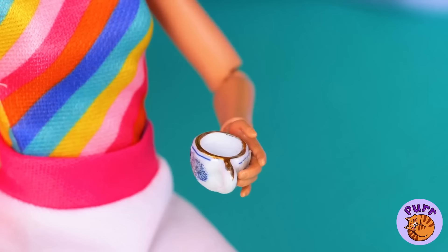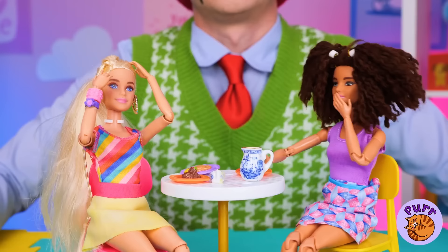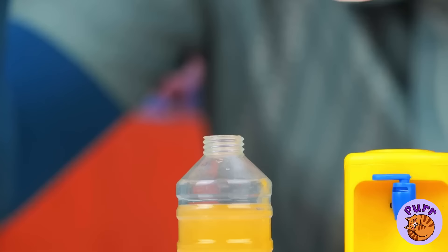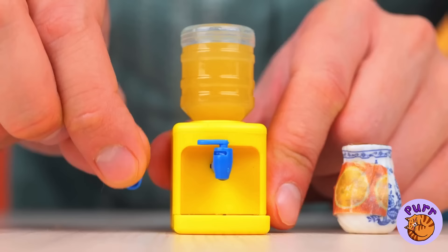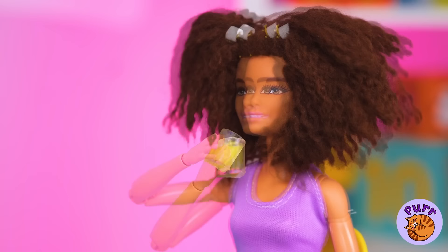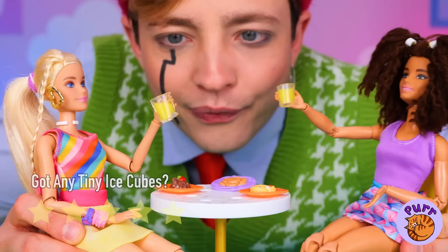Here comes the world's smallest tea party. Who's thirsty for a thimble full of fun? Don't worry — that skirt looks good in yellow. As for the drinks, maybe this guy has a solution. This micro-cooler saves the day. Get them all there — room temperature. One drop, two drops, and there you have it, courtesy of the mini-cooler.